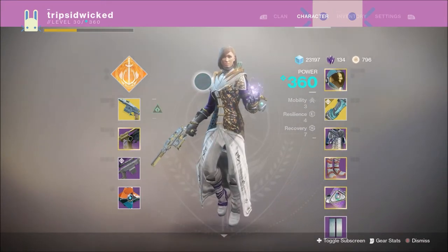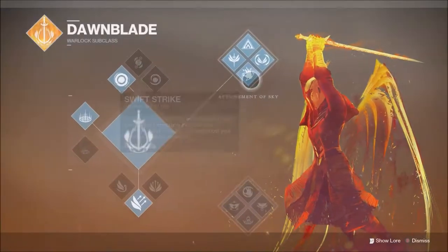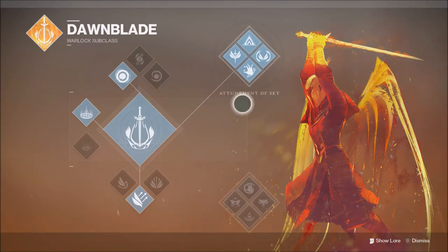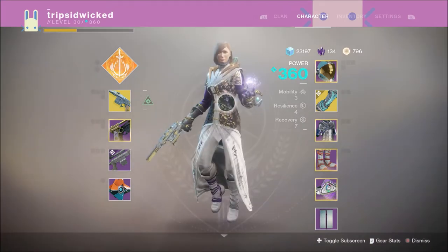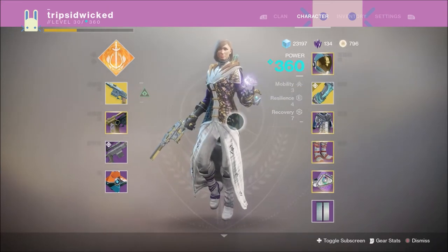To accommodate for this need of Drang kills, we're going to be using the Dawnblade Attunement of Sky, which has the Swift Strike and Icarus Dash perks, which allows for ease in trying to successfully get sidearm kills. Alongside using the Attunement of Sky, we're going to be using the Ophidian Aspect, which I don't need to explain. So I'm not going to.